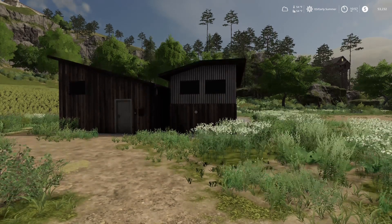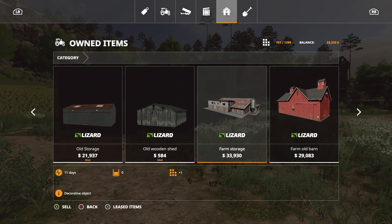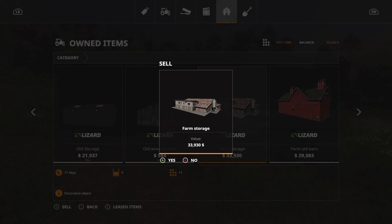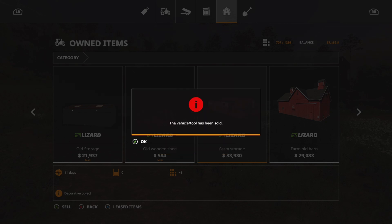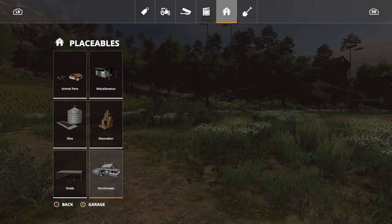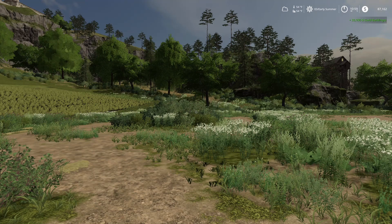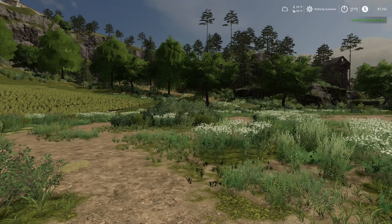I think we're going to do that. Going back, hitting our garage, we're going to sell the farm storage. We hit A on sell — it tells us our value is 33,000 at 930 dollars — and that has been sold. Now we have some blank space in our property, and we have 87,000 which is awesome.